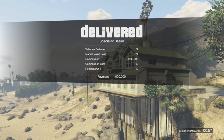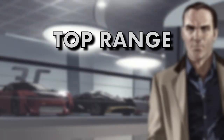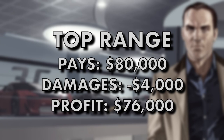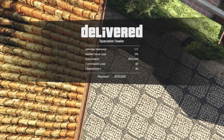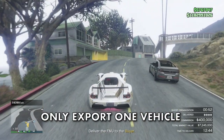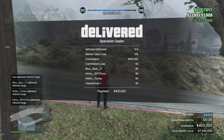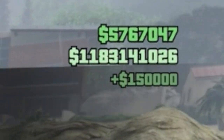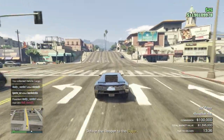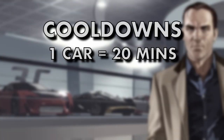Each top range car pays out eighty thousand dollars, minus approximately four thousand dollars in damage when sourced, giving a profit of around seventy-six thousand dollars. Selling in a full public lobby with the high demand bonus means you're looking at making a hundred and fifty thousand dollars per top range car. Selling more than one car at a time isn't worth it — instead of making a hundred and fifty thousand per car, you'd only make a hundred and twelve thousand, so selling one top range car at a time works out to around a hundred and twenty-six thousand dollars profit per car.